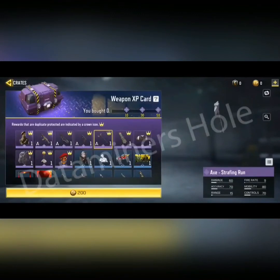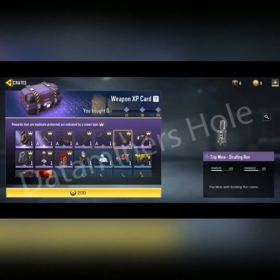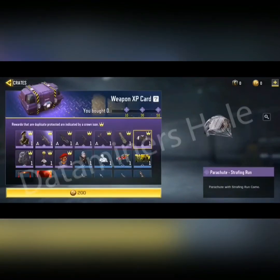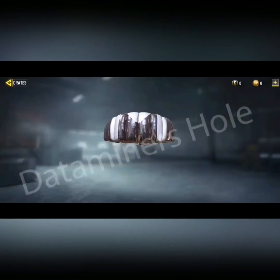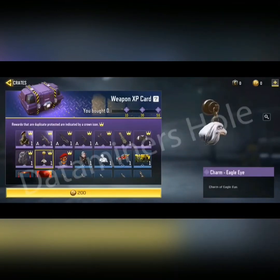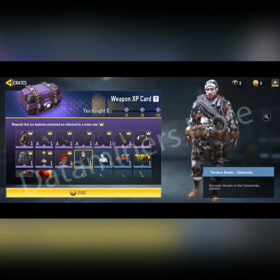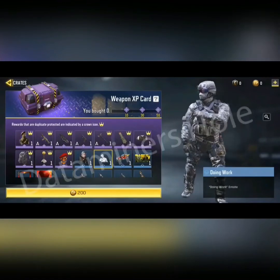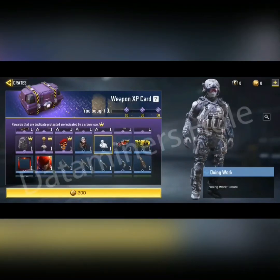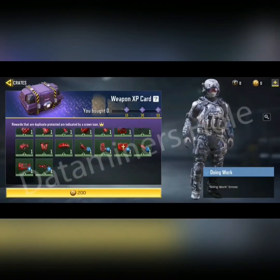This is something like shooting stars — a deployment animation again. This crate is really worth it! There's a parachute — good. A backpack — also nice. The charm Eagle Eye, a spray, and the Terence Brook emote — finally some good clothes. The emote shows removing sand off the shoulders.